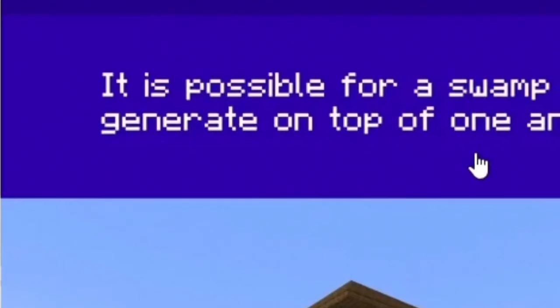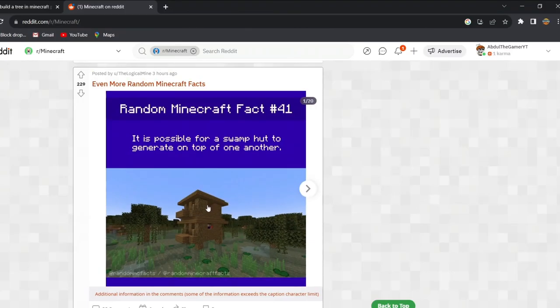It is possible for a swamp hut to generate on top of each other. That is so far out. That's actually a genuine structure.